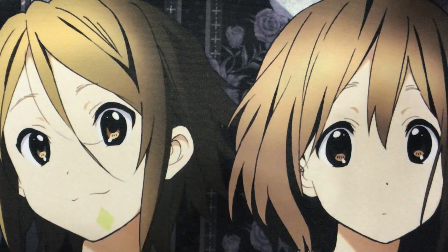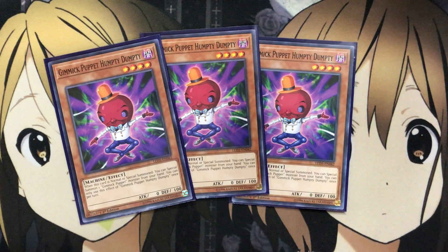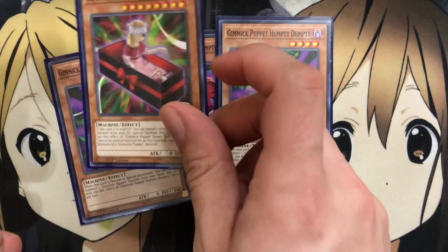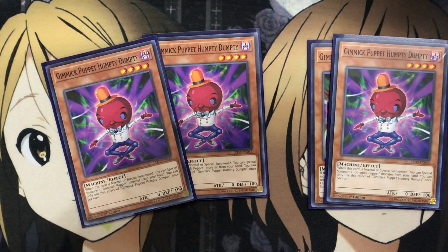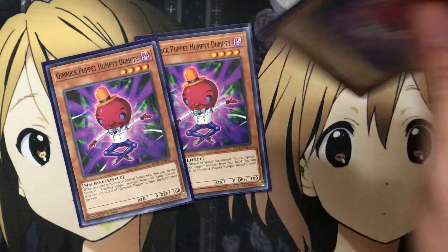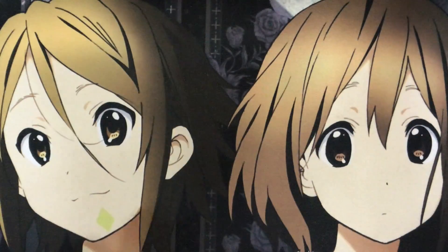I also run three Gimmick Puppet Humpty Dumpty. When this card is normal or special summoned, you can special summon one Gimmick Puppet monster from your hand — once per turn. So you're not limited with the Dreary Doll special summon. You can normal summon Humpty Dumpty, special summon Dreary Doll, go for the Link 2 play, have your Link 2 monster on the field, and then banish Humpty Dumpty from the graveyard to special summon Dreary Doll back out. I'll go over the actual Link summon combo plays at the end of the video.